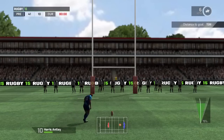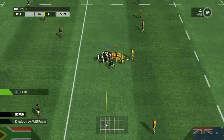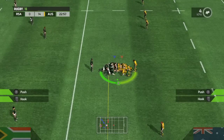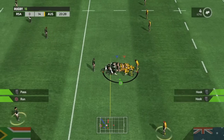Kicking is handled by the right joystick by simply flicking it back and then forwards. The scrums are also won by using the right joystick — you have to make a half-moon shape while trying to push forward. It's pretty much bare bones, so there's not much more to it than just moving the joystick in a half-moon direction.